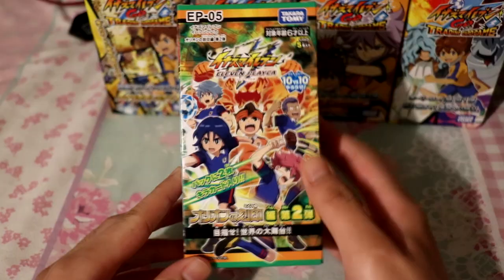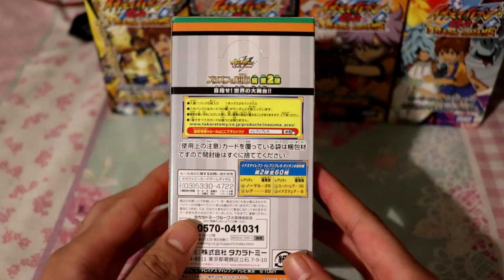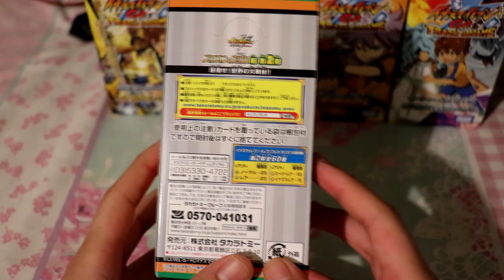Here we have the Volume 5 booster box. The image on the box is from the Inazuma 11 Orion anime, made by Takara Tomy. On the sides you can see the cards you could get in the booster box. On the back it shows the contents: 5 Inazuma rares, 10 super rares, 20 rares, and 25 normal cards.